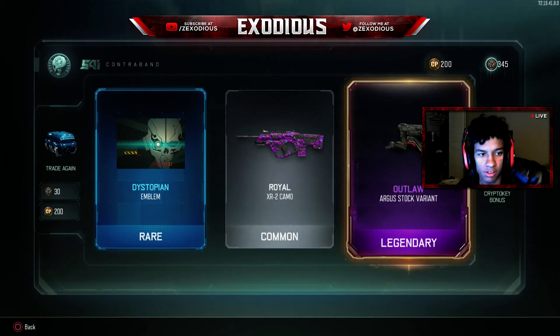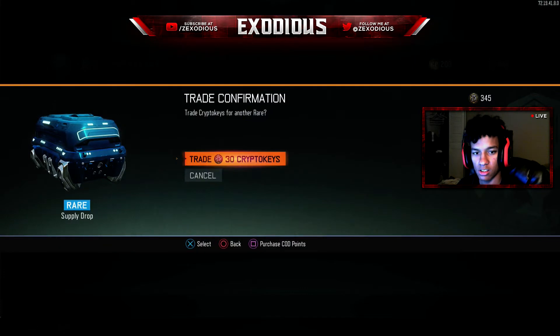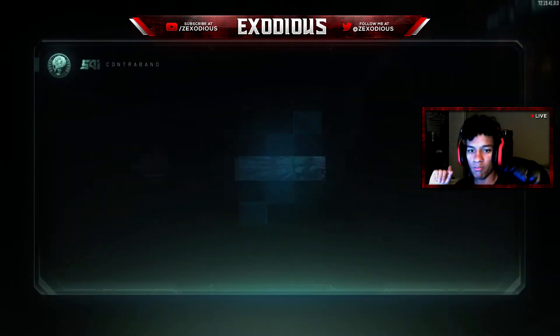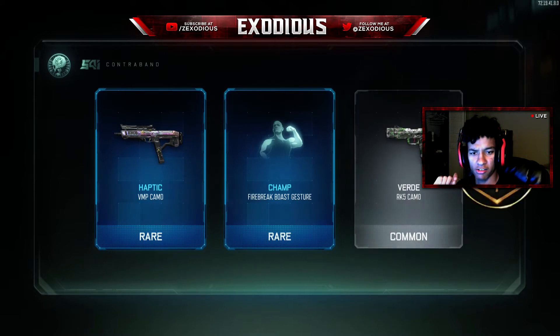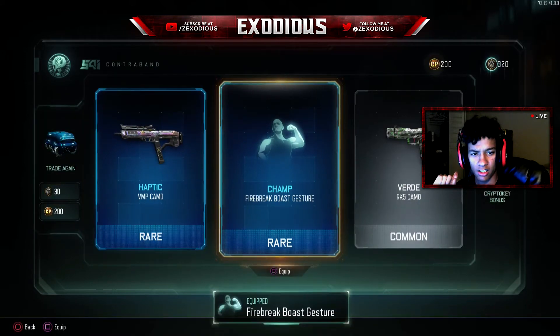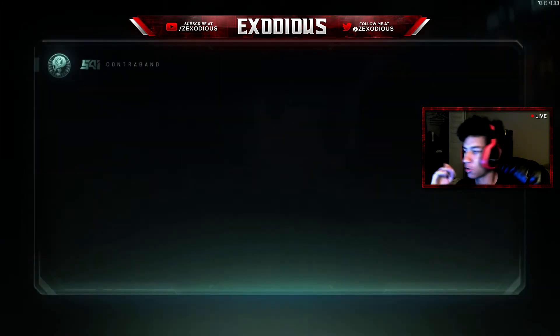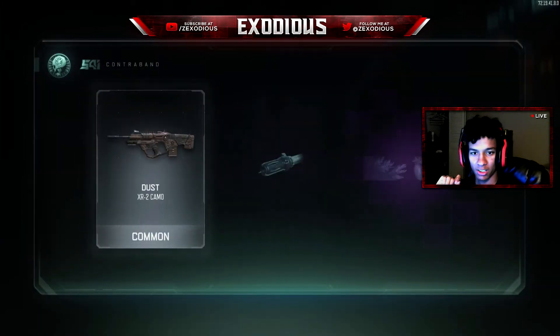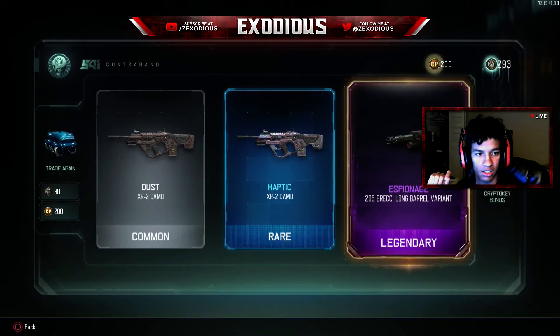I should definitely ask them to give me things I actually use. Dystopian emblem. Give me a nice gun — that camo is kind of sweet, I will not lie. Let's see if you can fight, champ. I use the Brecian in Zombies but I don't know if I can use them in Zombies.